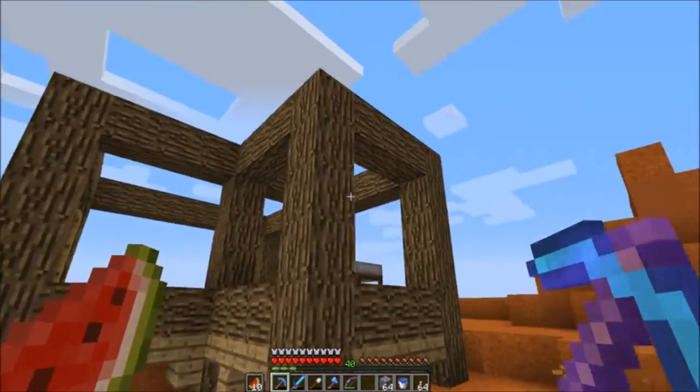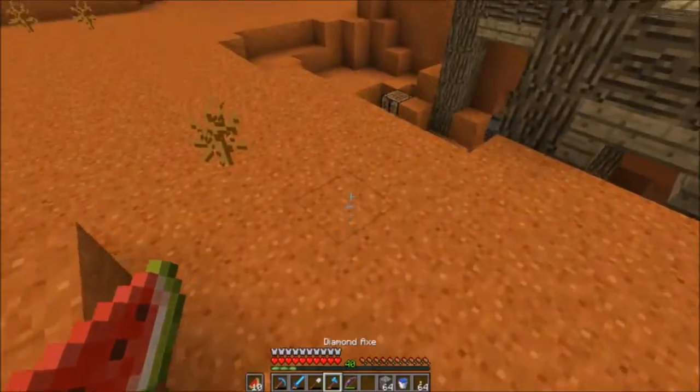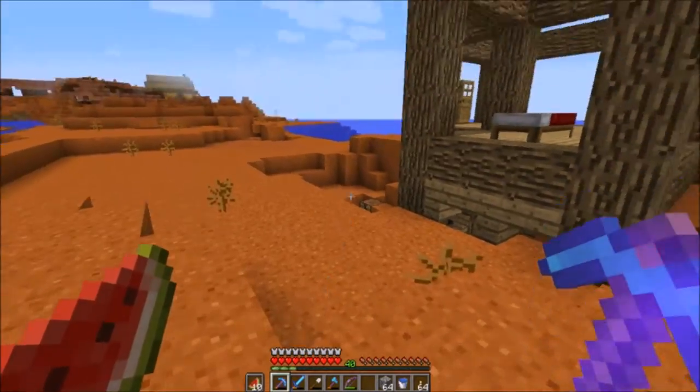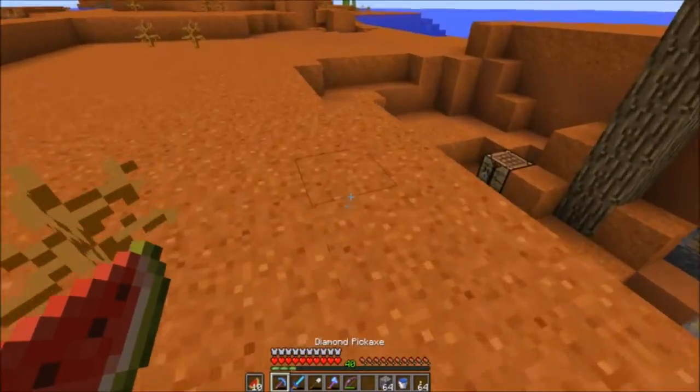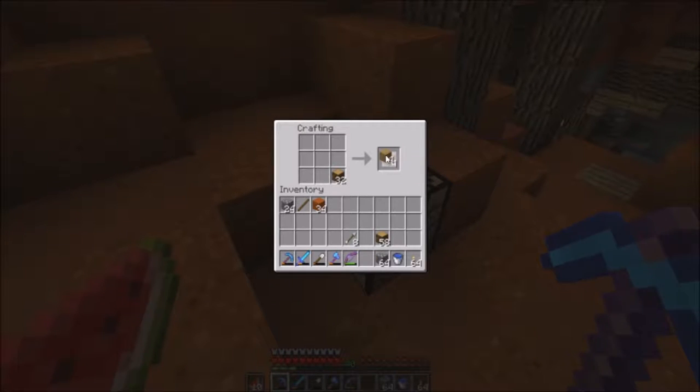What we're gonna do is have the crane over on this little area here. We're gonna make some sort of hole area, maybe under here, so the crane can come and bring up ores from under the ground. We're gonna start with the foundations for that, and we're going to need some planks and sticks so we can make fences and maybe a couple fence gates as well.